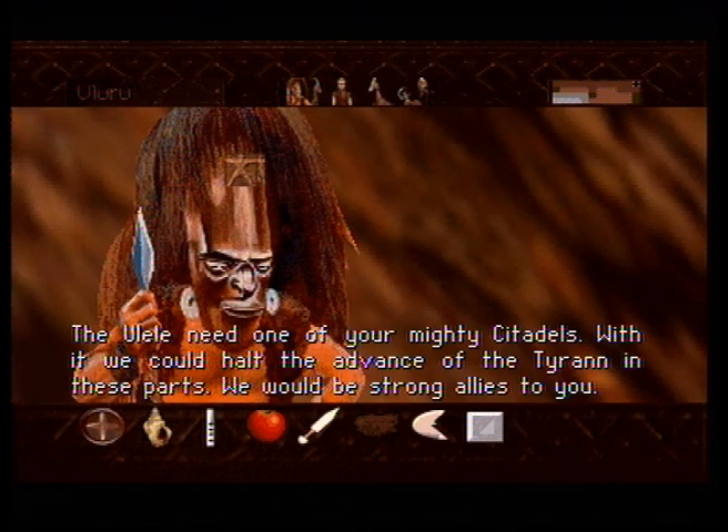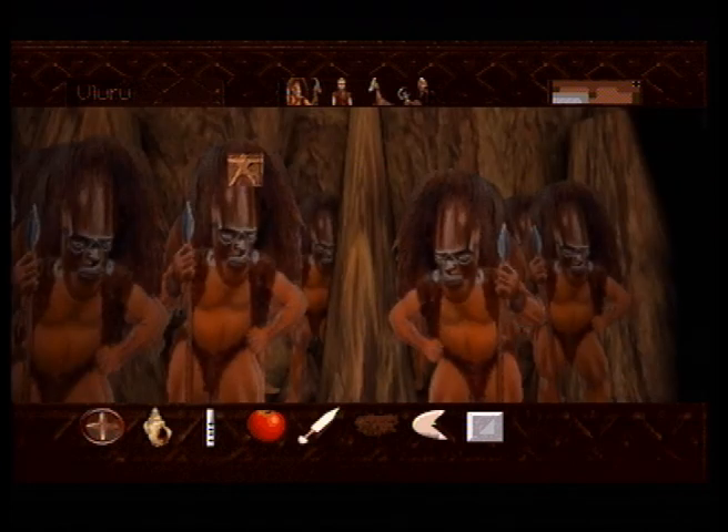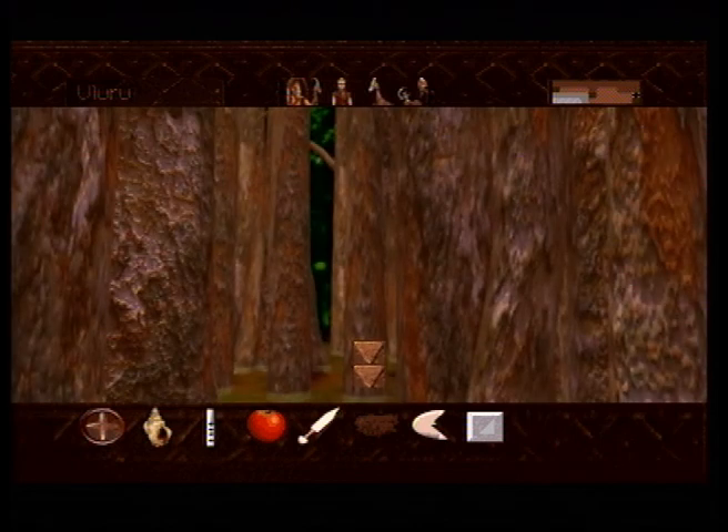'The Ulele need one of your mighty citadels. With it, we could halt the advance of the tyrant in these parts. We would be strong allies to you.' Alright, so now we need to do basically the same thing, and Ulan is now along in the party. But there's little use talking to him right now, because we just need to do the same thing again. First things first — we need to find ourselves a mushroom for the Brontosaurus.